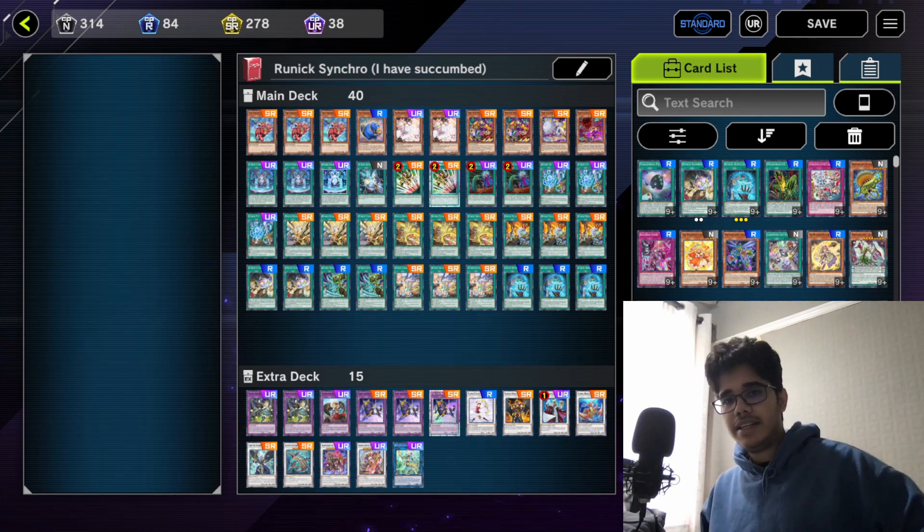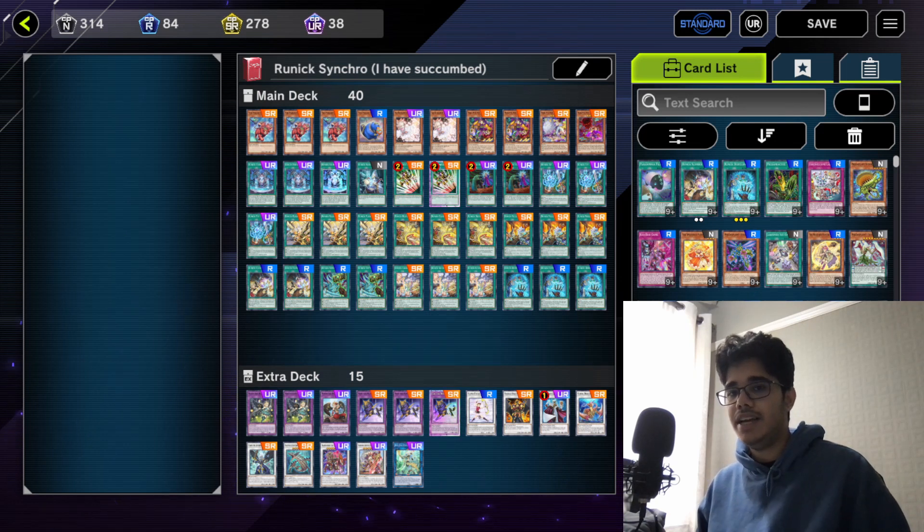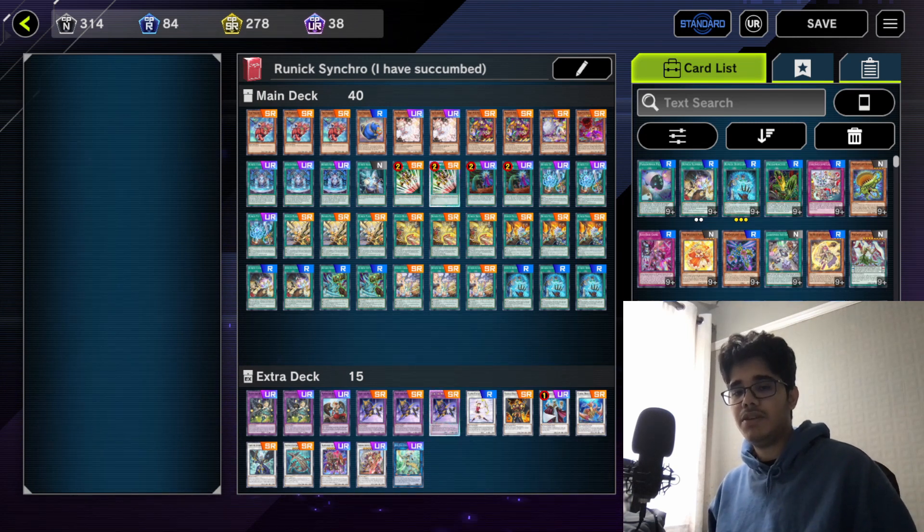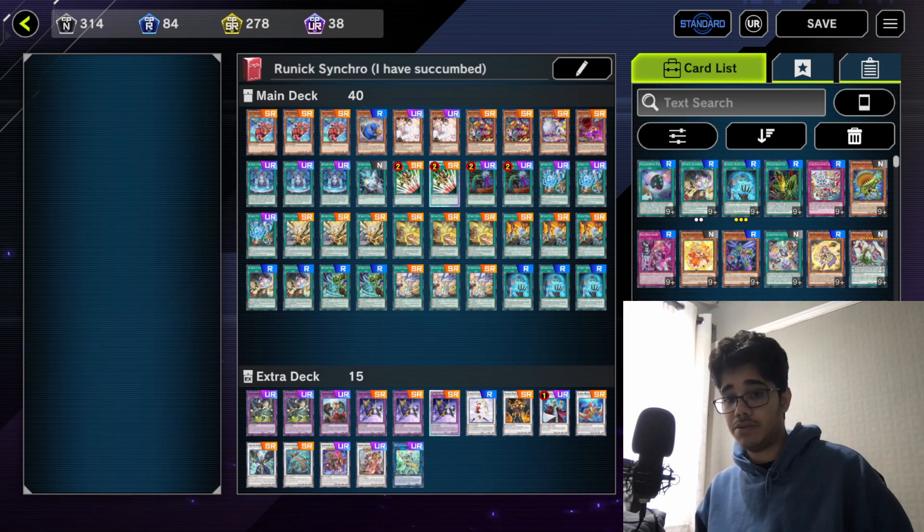Number two, you're meant to deck out your opponent over the span of 10 turns or more. This deck's main purpose is mainly to make the synchros to then hopefully aggro your opponent into submission once you get enough, and also deck out your opponent — make sure they're running out of options — while controlling the board with your runic quick play spells and just recycling them with fountains upon fountains. It's three objectives into one deck, but the way you actually achieve those is pretty damn complex.